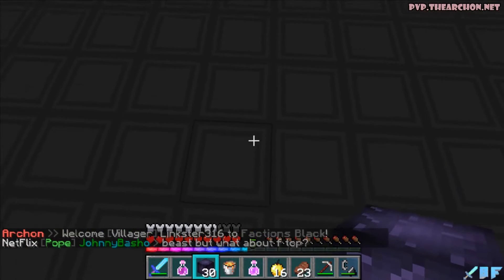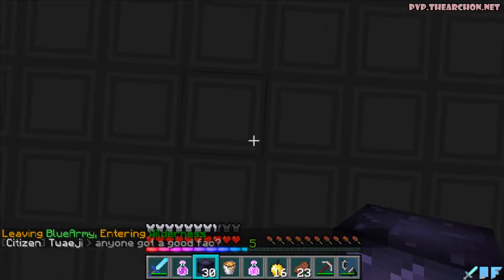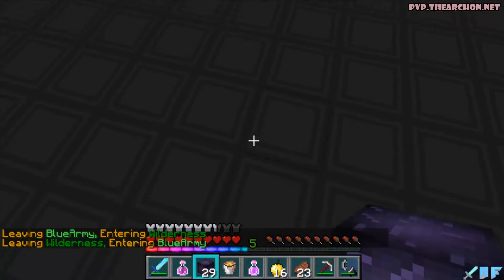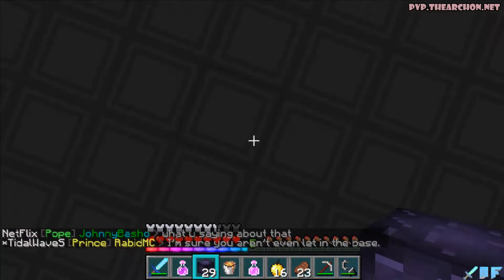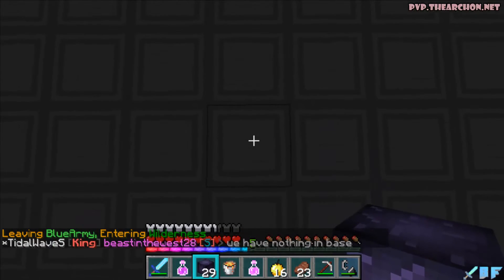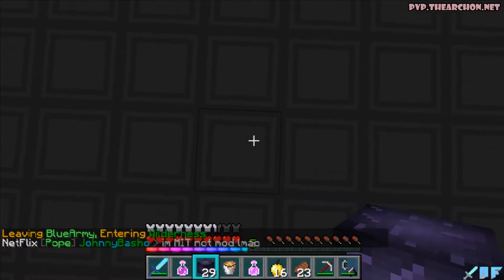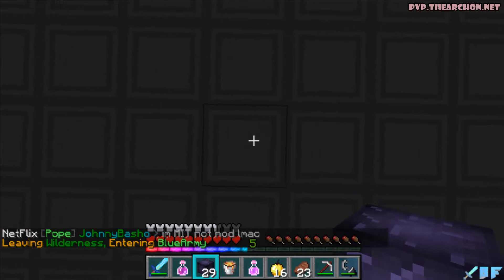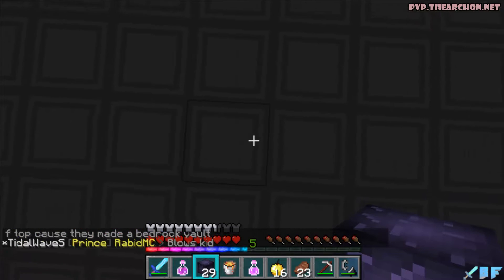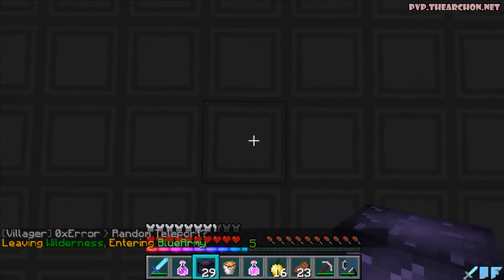Now we gotta see perfectly where the border of the claim is. This is in the claim, this is outside the claim. Same thing right here, let's look at the chest outside. Okay, outside and inside the claim.